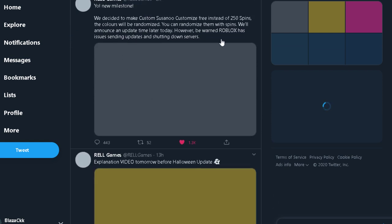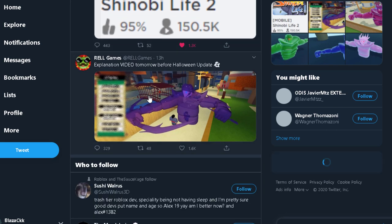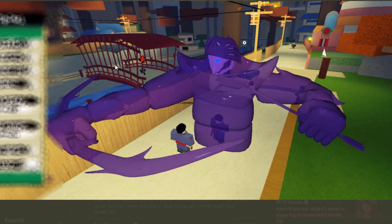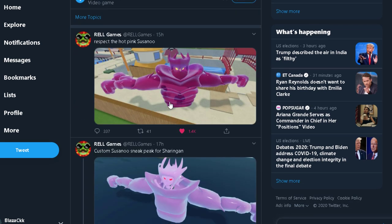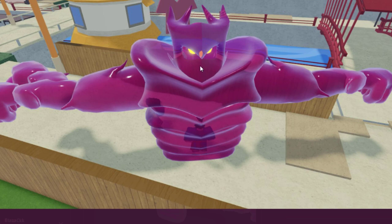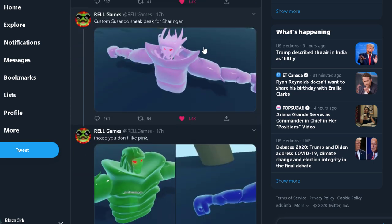They'll be dropping a video today about the update. It also seems like you get a custom weapon too at the same time. I hope they'll have custom animations. Here's another pink Susanoo — I like this one, except for the color. I like the helmet and the top of it, it looks really cool.